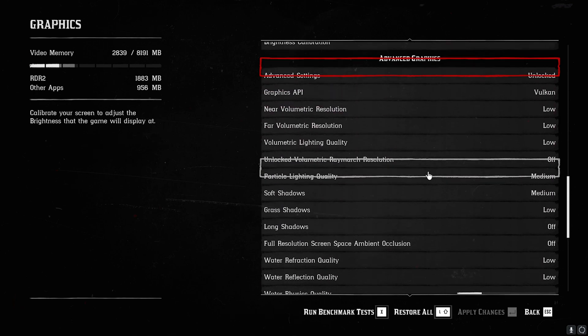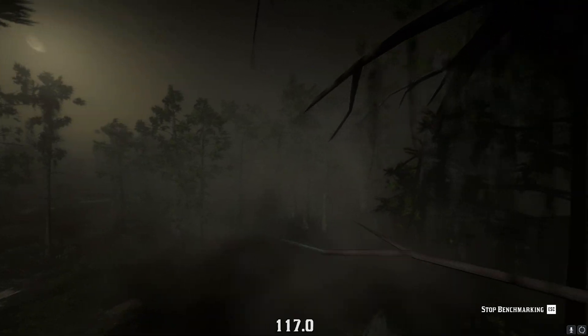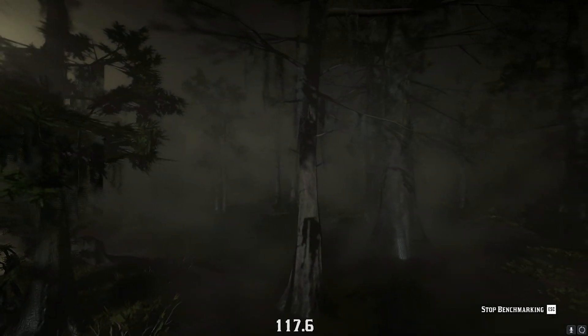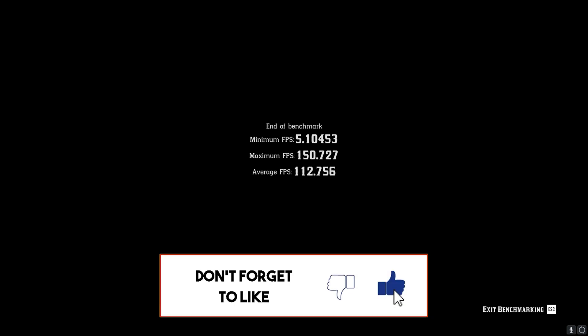Once all of that is done, press Enter to apply — these are the best settings for maximum FPS in RDR2. That was it for this video; I hope I could help. If I did, please leave a like and smash the subscribe button. We'll be coming out with more amazing videos on Tweakers, so stick around. See you in the next one — stay tuned, keep watching Tweakers, and peace out.